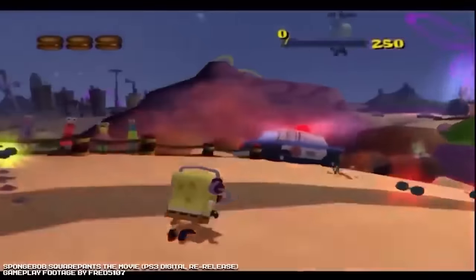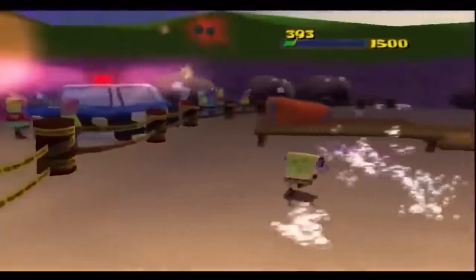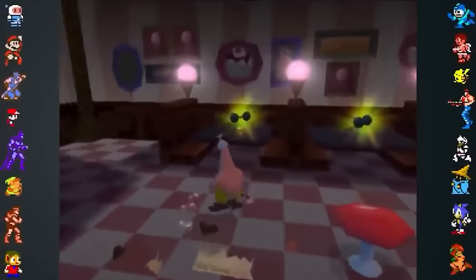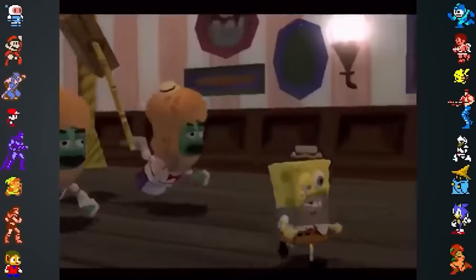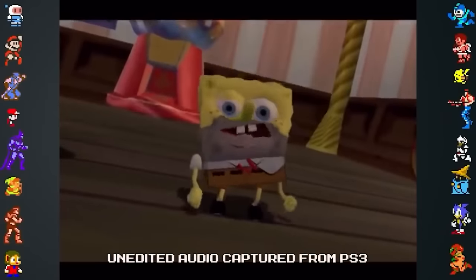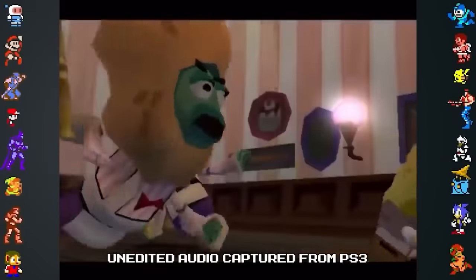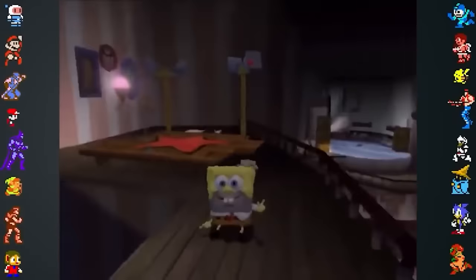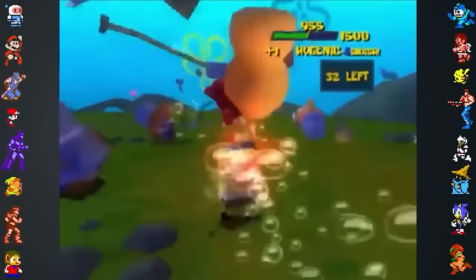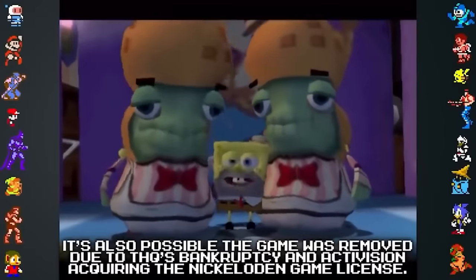The SpongeBob SquarePants movie game was briefly available for the PlayStation 3 as a digital download under the PS2 Classics line. Unfortunately, this port was rushed and sloppy — the resolution was stuck on stretched, meaning players had to manually set the resolution every time they played. The audio and video would become desynchronized during cutscenes, with delays of over a second. There was also noticeable input lag which caused problems during platforming and combat. The game was pulled off the PlayStation Store relatively soon after being released without an official explanation, but most gamers assumed it was due to the technical issues.